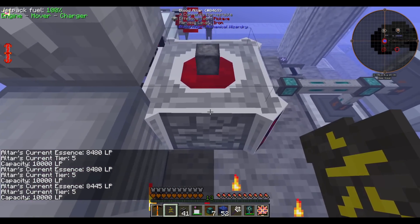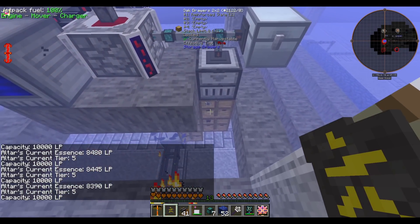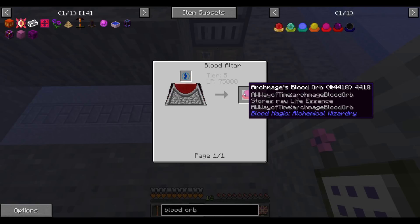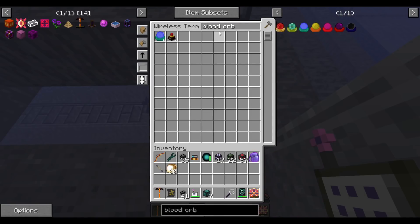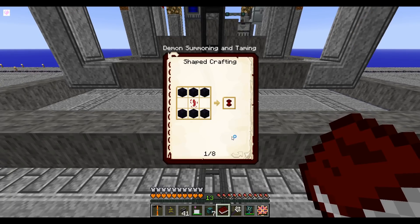Next step is to make the tier 5 blood orb. This requires a demon blood shard, which requires summoning one of the Blood Magic demons. It's been a little while since I've done this, so let me pull up the Blood Magic book. The guidebook is very helpful — first it gives you a few crafting recipes, but ignore the default ones.